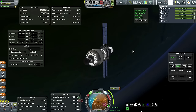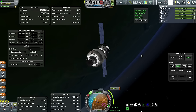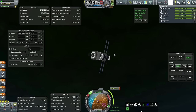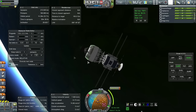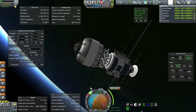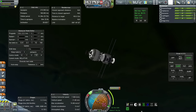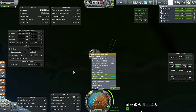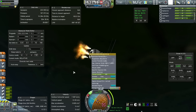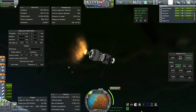Time warping a bit. SAS is on, smart ASS set to keep to node. No particular reason not to start now. This stage will take care of 2,305 m/s — more than half of the total delta-V we need. Throttle up, ignite the ullage rockets, ignite the engine. The RD-0105 is lit and we are on our way to Mars. We've got 20 more seconds on this stage, then we're on the one-kilonewton thrusters. Looks like we'll have about 700 meters per second left after the transfer burn, not including the probe's hydrazine.